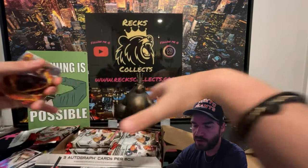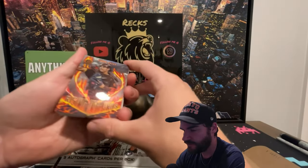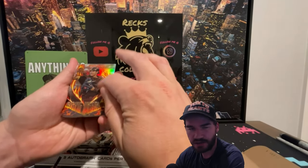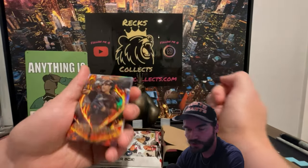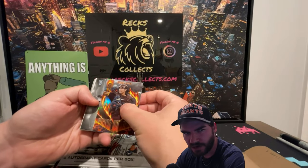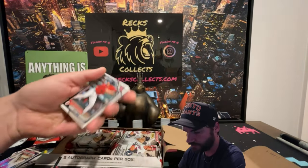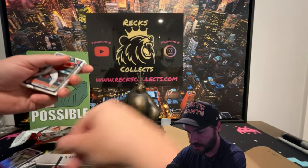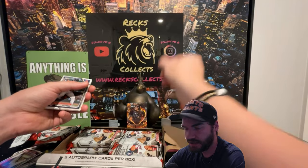You are going to pull a lot of these if you buy a sealed box. We all know who that is — Ethan Silas, I think like the number four prospect. Another common card there. That's pretty cool — the Ethan Silas Rising Inferno.